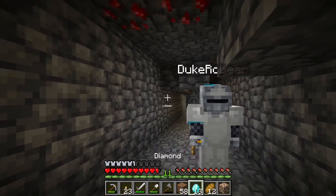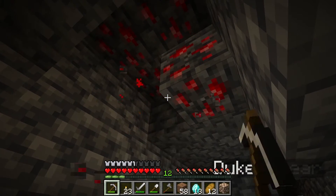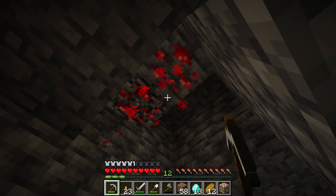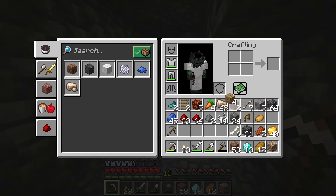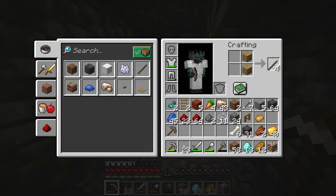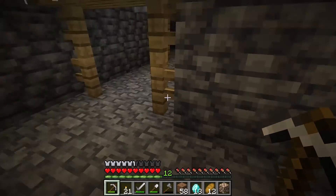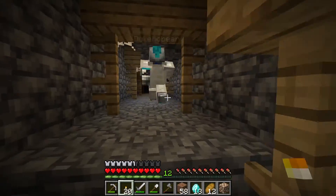This is just gonna keep going. We're gonna spend the whole episode down here. An episode well spent. I need more torches. I need to unload some stuff on you — I have too much. I have both planks. I don't need wood to make more torches. I have some coal — five coal? That's it. We might have to — can I make a furnace out of deepslate? You can't make a furnace out of deepslate.